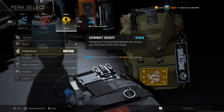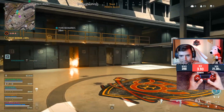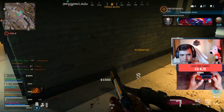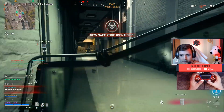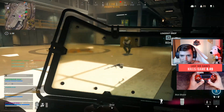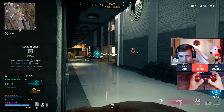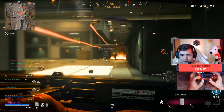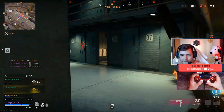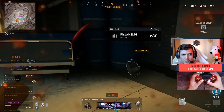Combat Scout may help if you're shooting through the tent section on Rebirth, but think about it - almost every other area you can't shoot through the terrain. Most of your gunfights are against people right in front of you, not through tents. If you're shooting most people through tents maybe use Combat Scout, but otherwise if enemies are right in front of you it's completely useless.